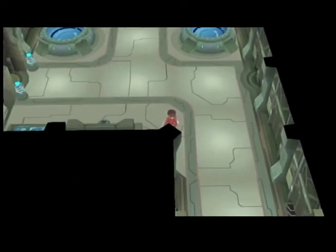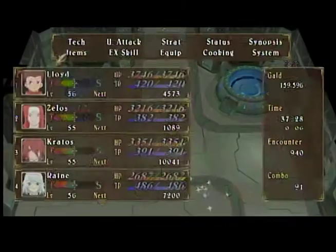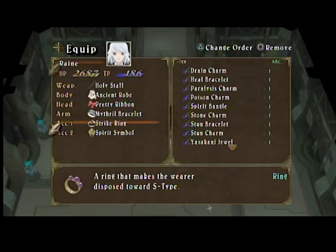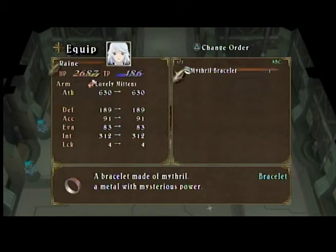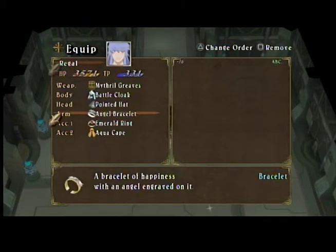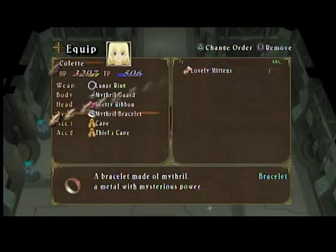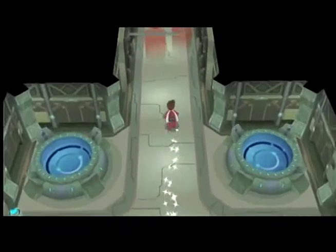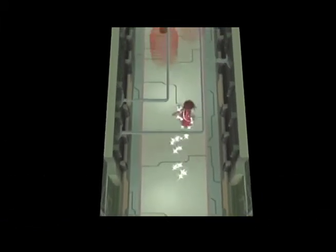There's lovely mittens in there. I'll give that to Rain. Actually, we're pretty much the same as what we have on already. Continuing on here, there are these lights which, if you touch them, you'll take damage. So you don't want to go touching them. This area is actually not all that difficult.